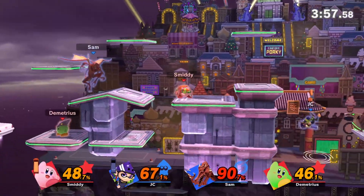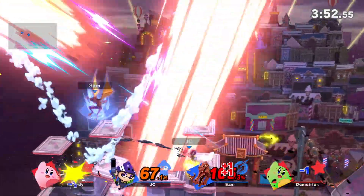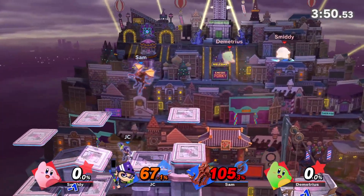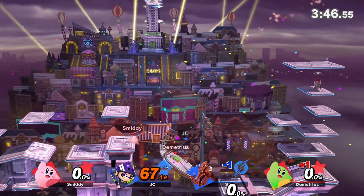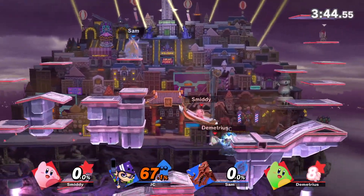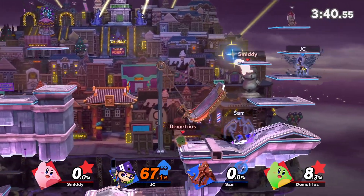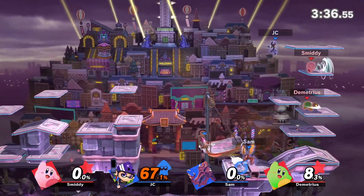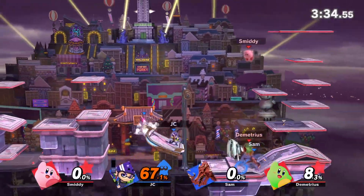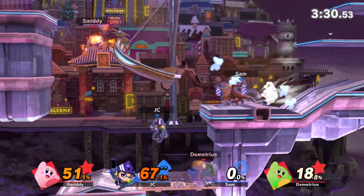Now that I have the Inkling copy ability, we should probably focus one of them. She just got a double KO — vengeance. You need to get that Inkling copy ability from JC. It's too good. He's trying to protect his abilities — I don't want you guys to eat me.